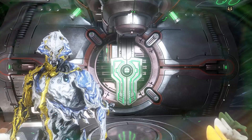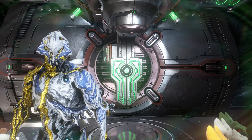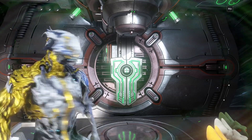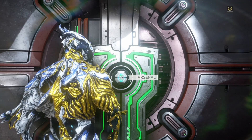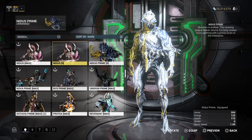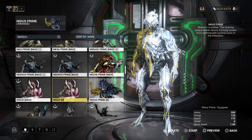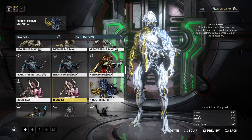As I said in that video, we had Nidus Prime, Strun Prime, Magnus Prime and Gaulsor - so that means fashion frame time. But before we get into that, I even have a spare Nidus - when did I get that? I had a Nidus and now I've got another one, and I put that into Helminth. Where did this Nidus pop up from? I didn't even notice it earlier.